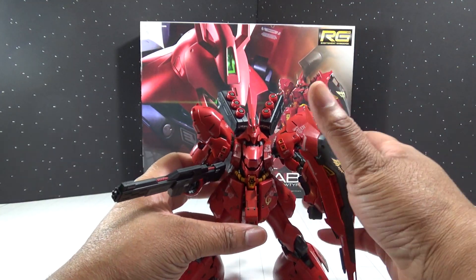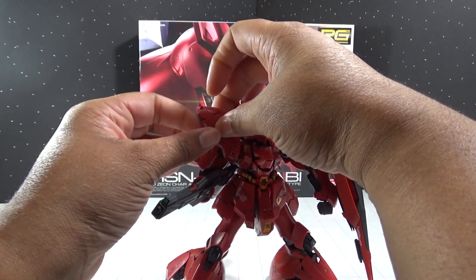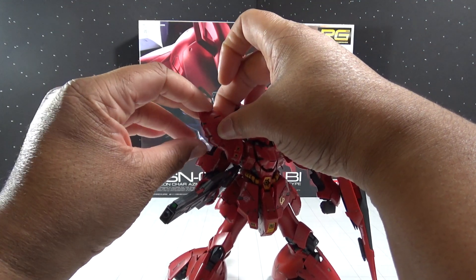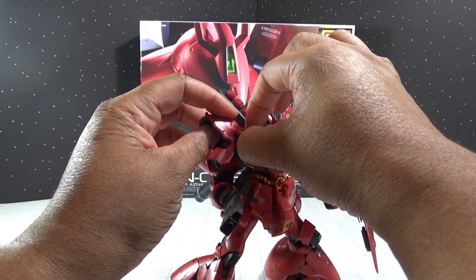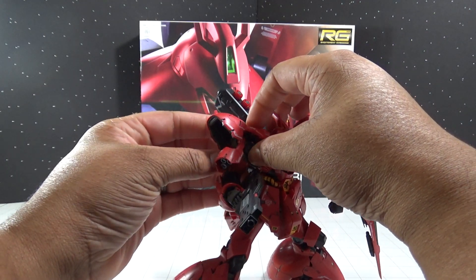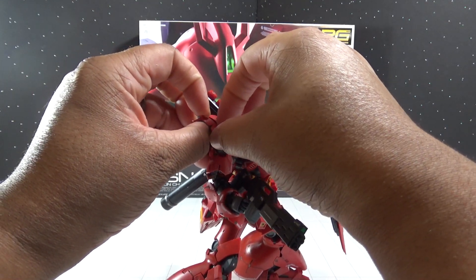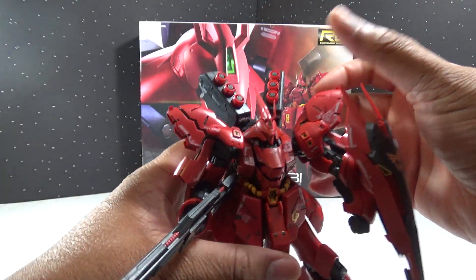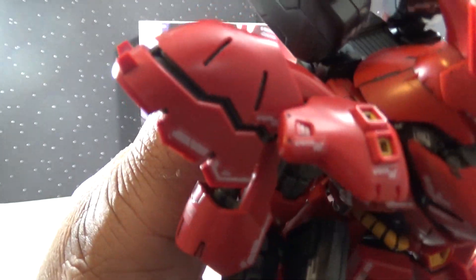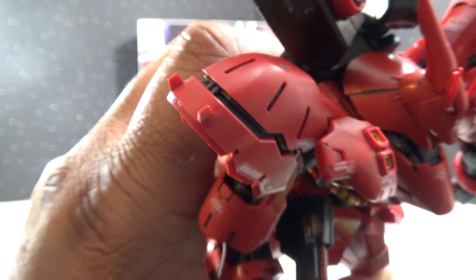Let's take a look at some of the other features. Because the Sazabi is known for generating a lot of heat, it has a feature where you can actually move some of the armor parts out — you can pull down and separate some parts to reveal venting, like on the shoulder here. You get a nice venting action with the shoulder.